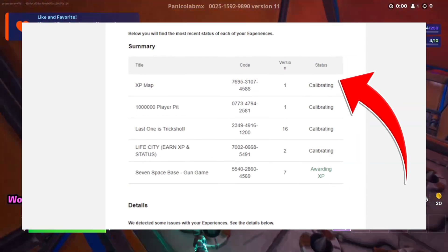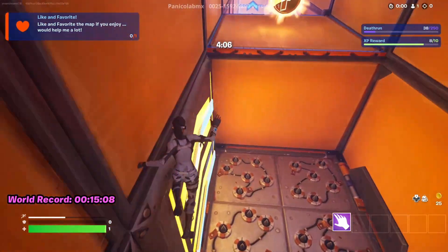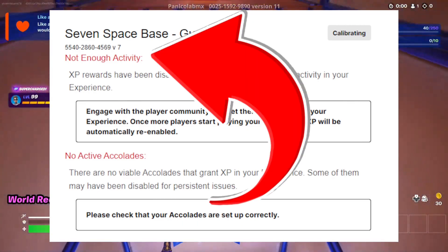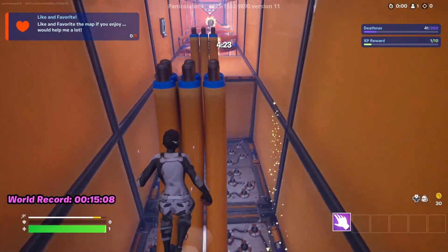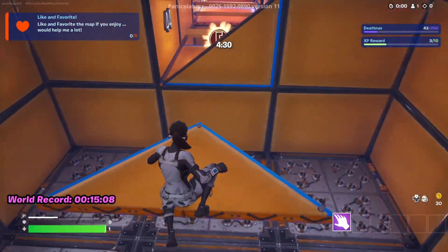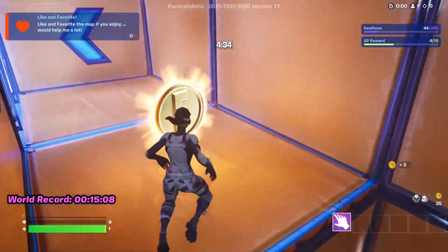If it says calibrating in the email, that means there's currently no XP being awarded in your maps. Epic can send you reasons why it's still calibrating — some examples are not enough players or things like that. Even if you've set everything up correctly, the XP being awarded in your map can still be disabled by Epic, causing your map to lose a lot of its player base. So I wouldn't rely on large amounts of XP being given out in your maps to keep it alive.